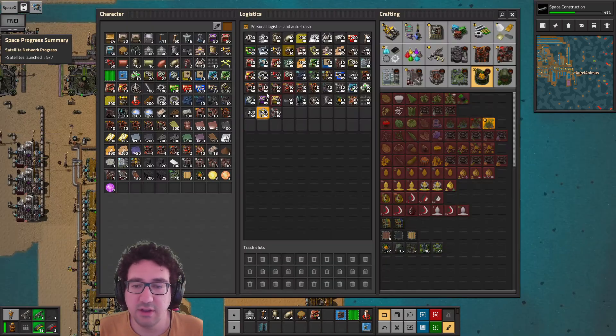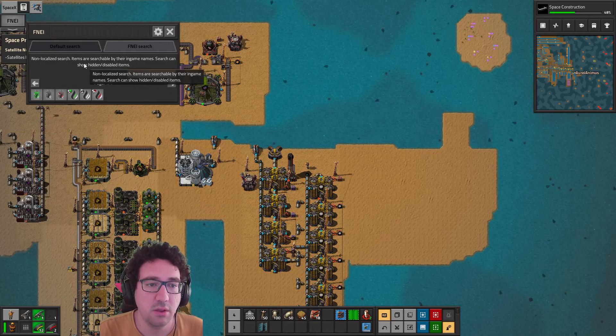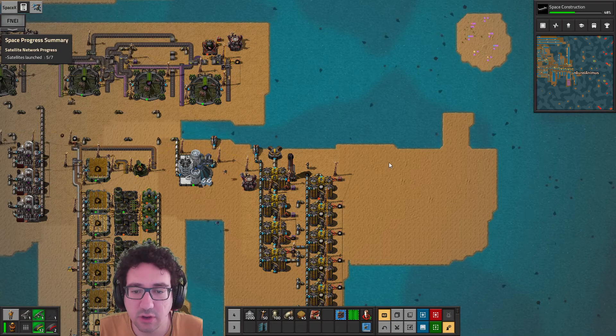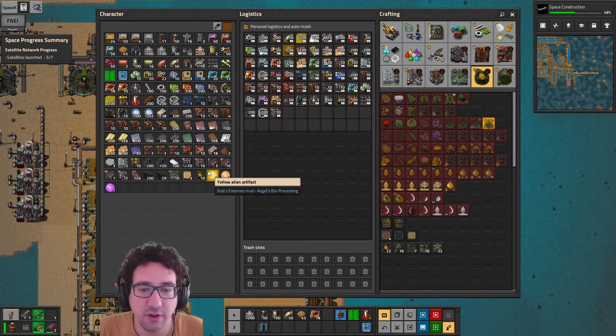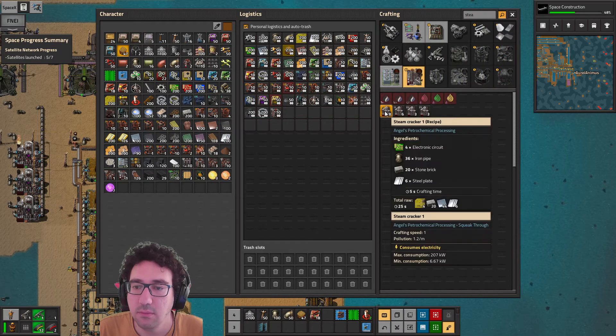What we need up here is methanol, and we're going to need to steam crack that, so we're going to need steam crackers. I might have some; if not, I'm going to craft some. Yeah, let's craft some.